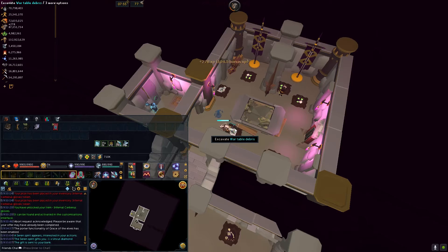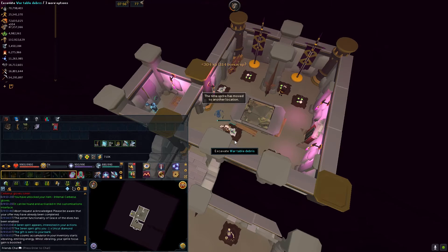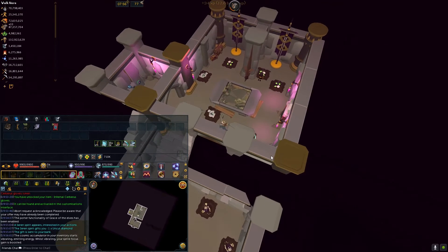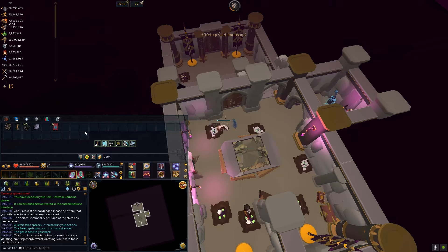At this excavation site, only the ancient globes are useful, because the other two have quite a high material requirement. So I'll be here for a long time just doing ancient globes, which is fine. Those high-requirement ones can be used at level 119, such as battle plans. So pretty much this is me for the next three or four weeks — about one month of just training here.